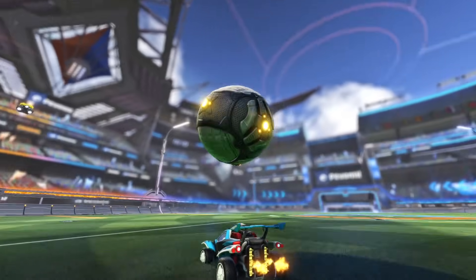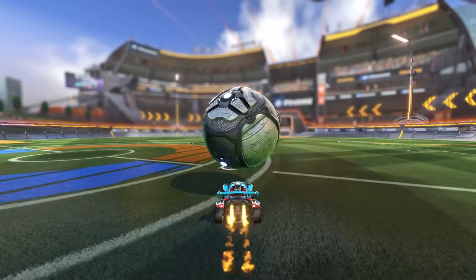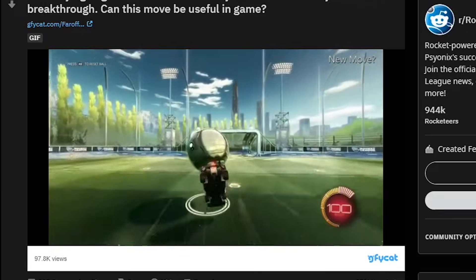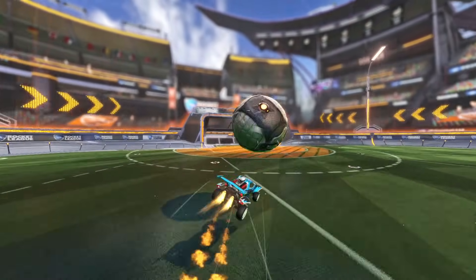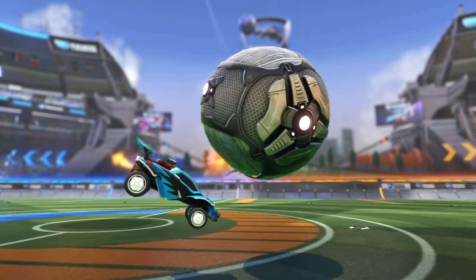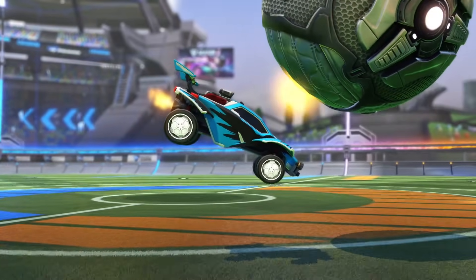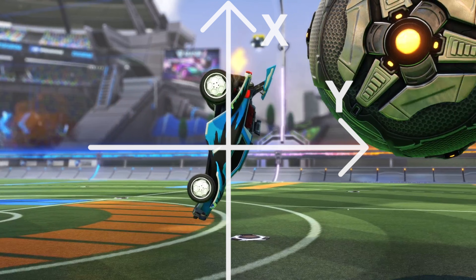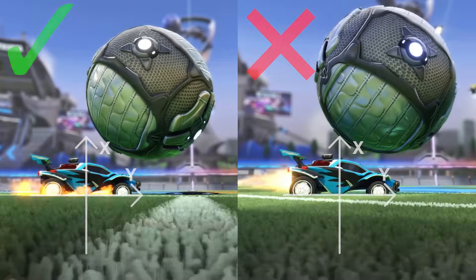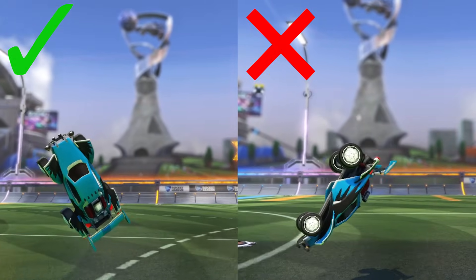Now, for the hardest part — the tilt. The reason this is the hardest part is because there's a lot of room to mess this up. There are two different ways that you can tilt to set up your Musty Flick: you can tilt forward, or you can tilt backwards. The original Musty Flick was done by tilting forward, but I've personally found it easier to learn by tilting backwards, and I use the backwards tilt Musty Flick a lot more often. Now, the reason we're tilting is to put our car in the correct position to backflip forward. A backflip is going to generate forward momentum because when your nose tilts past the 90-degree mark perpendicular to the ground, of the way that your car is facing. So we want to make sure that we're tilting at least past that 90-degree mark. Otherwise, our backflip is just going to hold us in place, and we're not going to get any kind of flick.